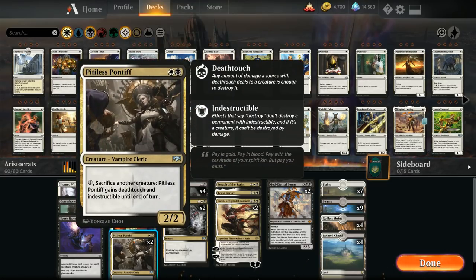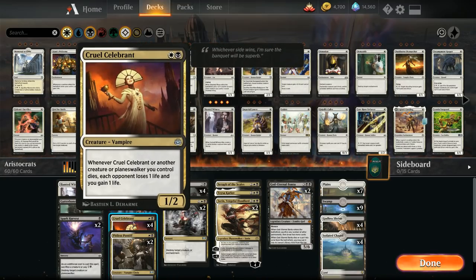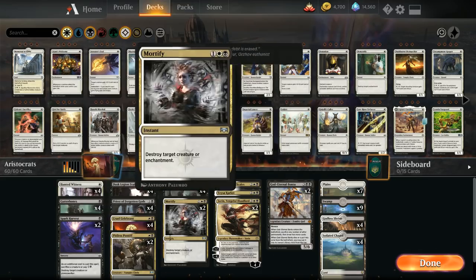We have two copies of Pitiless Pontiff as another sacrifice outlet alongside Priest of Forgotten Gods. It can lead to combo kills out of nowhere — with Celebrants and sacrifice fodder, we spend mana sacrificing creatures to the Pontiff and drain our opponent. The Pontiff is also a good creature by itself: two mana for a 2/2 that can become indestructible and gain deathtouch if we sacrifice a creature, making it a nightmare for opposing creature decks.